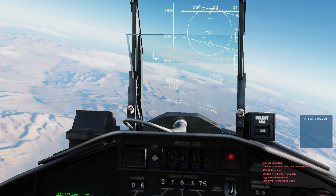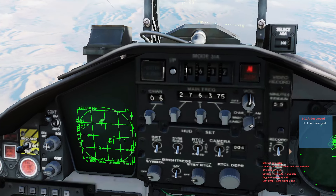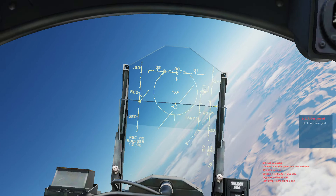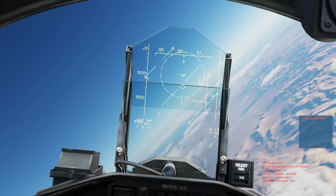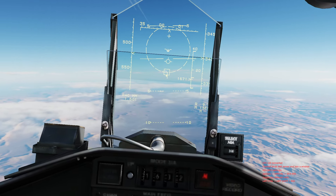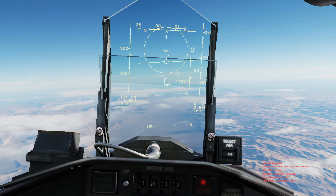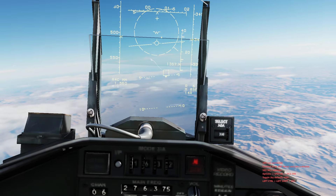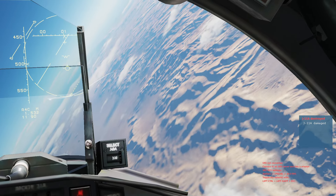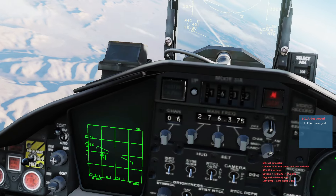Okay, so how not to fire a missile. We have one bandit locked up off our nose — fox three, times two, one, two. We've got two missiles off the rails, both Mach 1.5, both at 34,000 feet. The first one, if it's going to hit him, the second one's going to hit him too — why do we need two? It's absolutely pointless. Bang, bang.